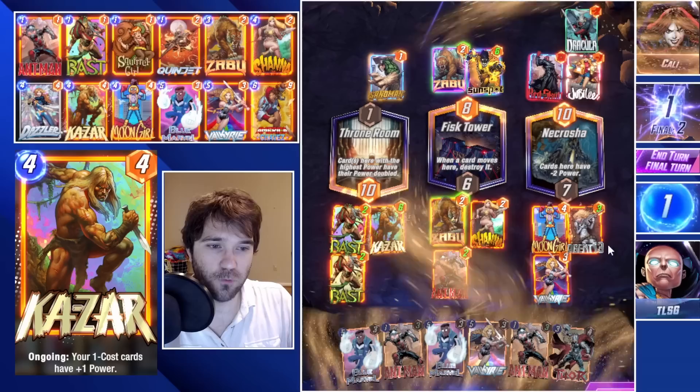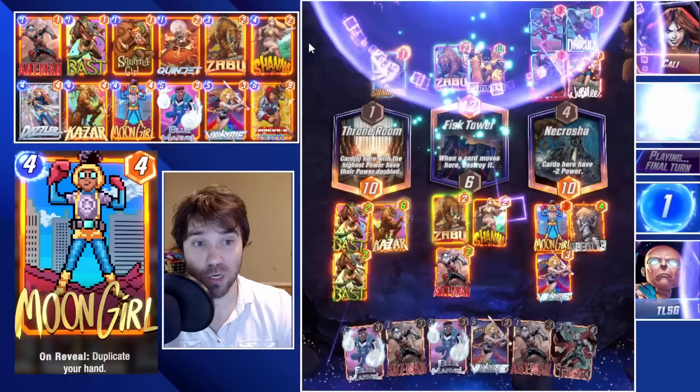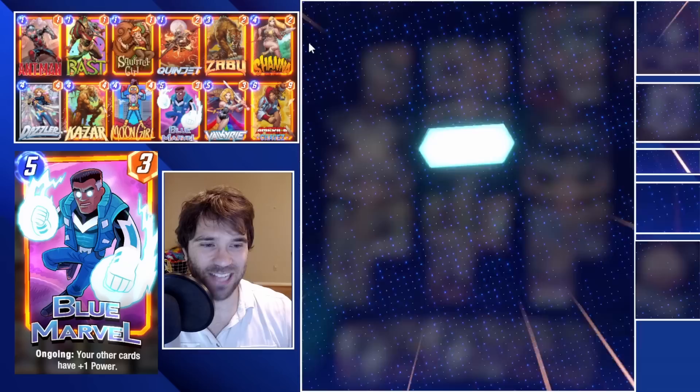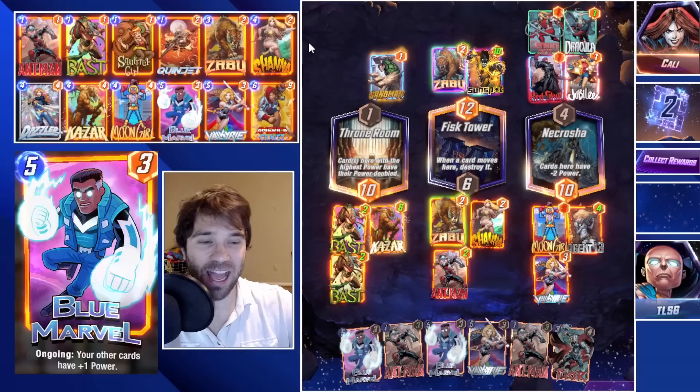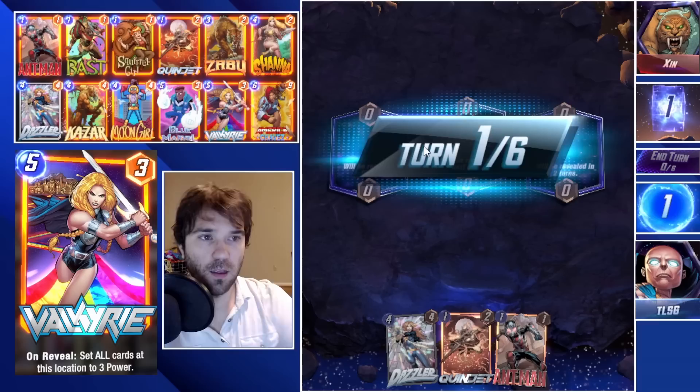I think they can take Throne Room from us. I kind of wish we had a second Shanna to fully cap out the rest of the locations, but we don't. They do an Omega Red into Necrotia, and we set that to three with our Valkyrie. They pull a Shang-Chi, but we hold down the win — not even with Dazzler, we don't even draw her. Fortunately we had enough of a power push early that Sandman couldn't slow us down enough to steal the win. We take those two cubes.